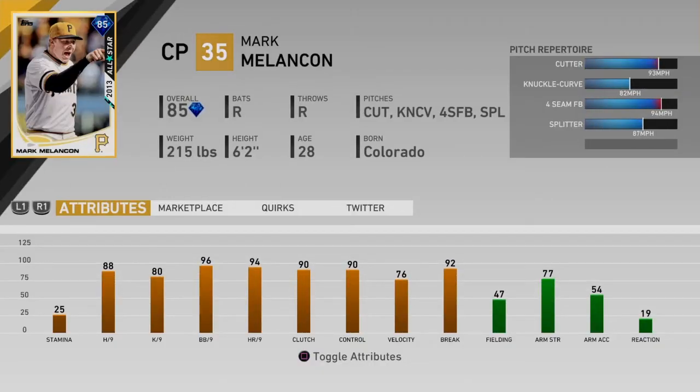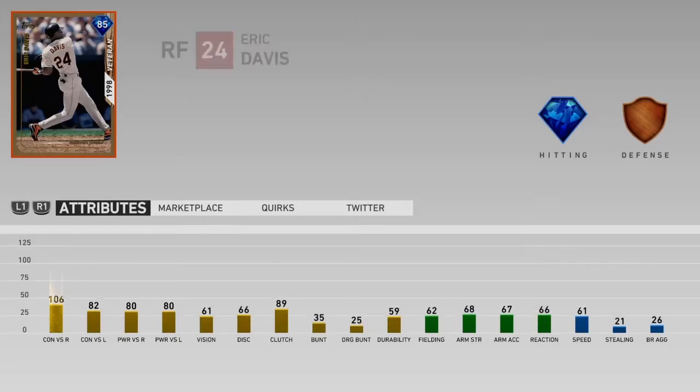If you need pen help, Mark Melanson is going to do that for you. 88-80 hits and Ks for nine, 96-94 walks and home runs for nine, with 90 clutch and 90 control. Not the fastest velocity ever, but he's got some good break. Mark Melanson is going to be a good pen option if you don't have a lot of depth there.